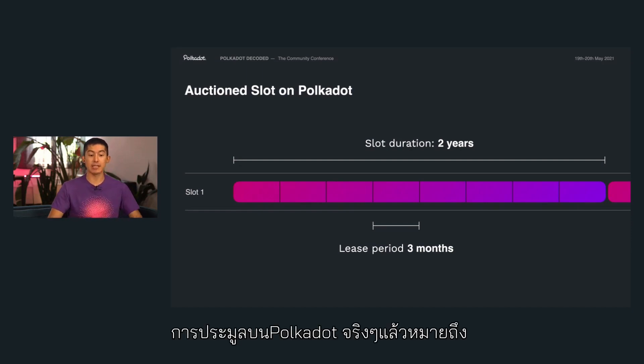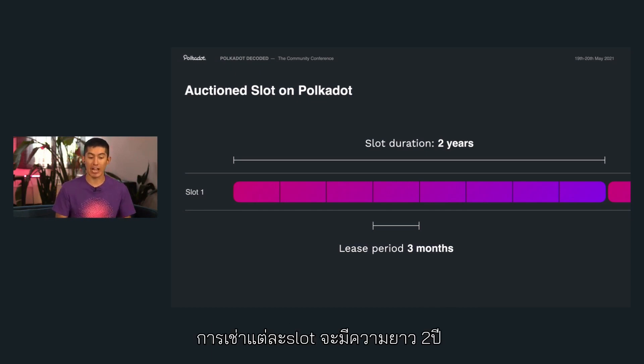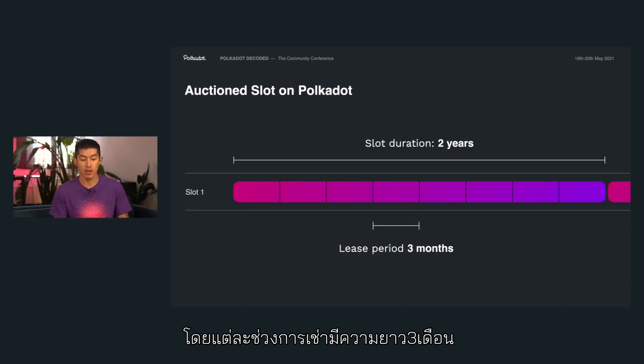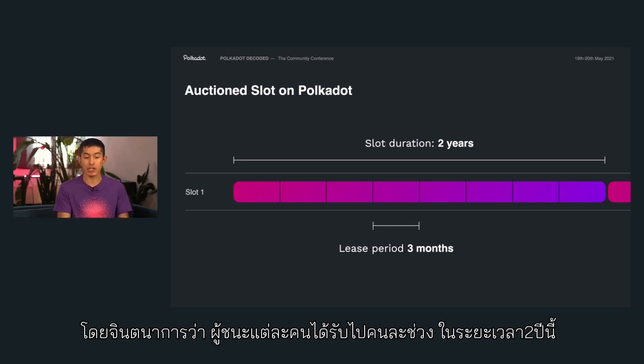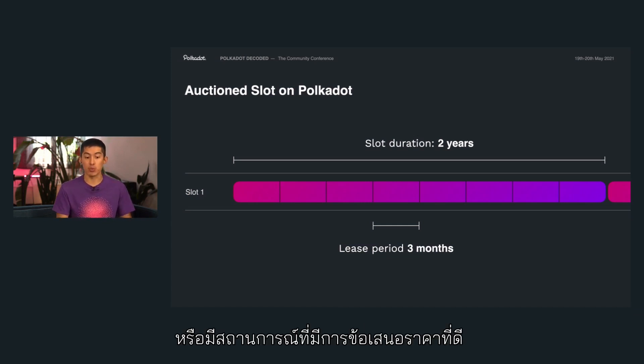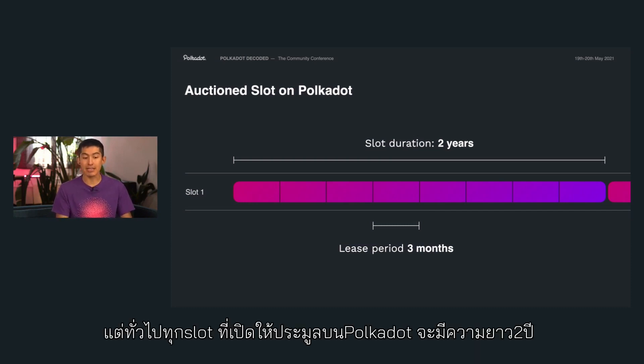Auctions on Polkadot are basically auctions for a parachain slot. Each of these slots will be two years in length, and they're broken up into eight pieces called lease periods. Each of these lease periods will be three months long. This means in an auction, you can have up to eight winners — every single winner gets a different section of this two-year period. Or you can have a situation where a really good bid covers all of the lease periods, and then one parachain gets the entire two-year slot. Basically, every auction provides two years of availability on Polkadot for you to bid for.